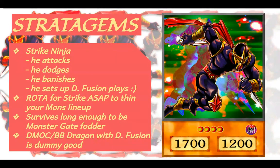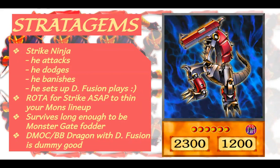DMOC and Blowback Dragon with D-Fusion is just stupid good. You're able to use DMOC's effect multiple times — obviously super busted because you can pull back any spell that fits the board context. In a Monster Gate and Reasoning deck you're milling all these spells, so you usually have access to the combo pieces you need. D-Fusion into DMOC, D-Fusion into Blowback Dragon, being able to target and pop another card — it's just so strong in this deck.